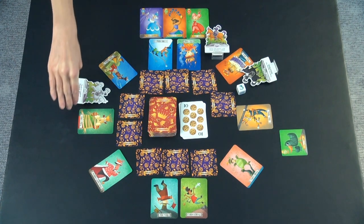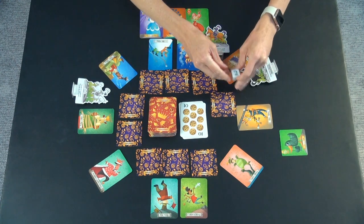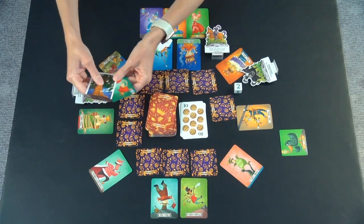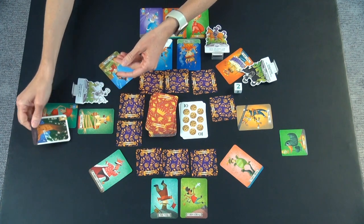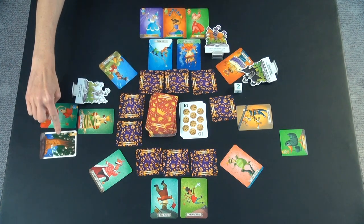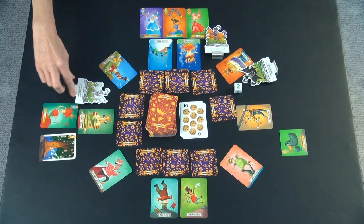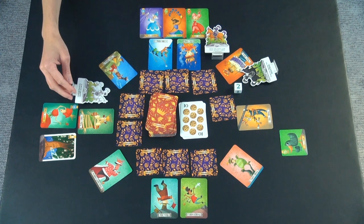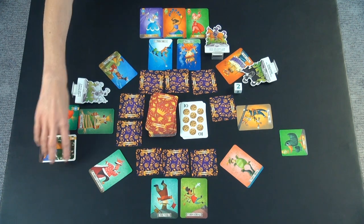Now it is this player's turn. Let's talk about some of the action cards in this game. They got a two, they collect two cards, and they got the sleeping willow. The sleeping willow makes queens fall asleep, and you have to play these right away — they're the instant action cards. This person's knight protects them against the sleeping willow, so this would not make their queen fall asleep.